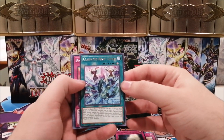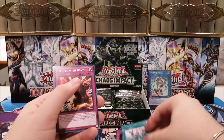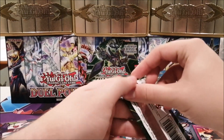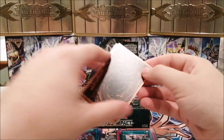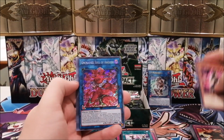We have Gladiator Beast United, which is honestly not a bad card. You get to special summon Gladiator Beasts during the battle phase since it's a quick-play, which is very prominent for the deck. You probably want to play one or two — it helps you go into your big fusions, use Bestiari to make Gyzarus, and pop stuff during the battle phase. That's insane.